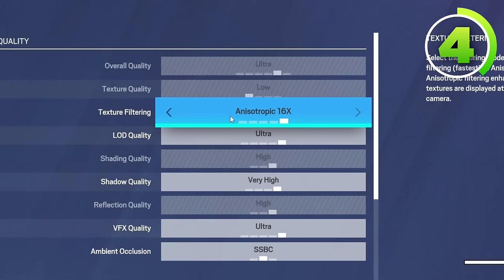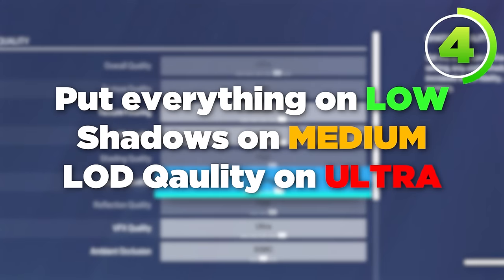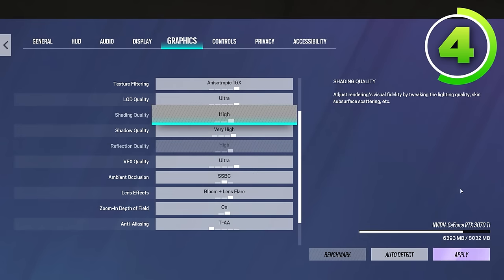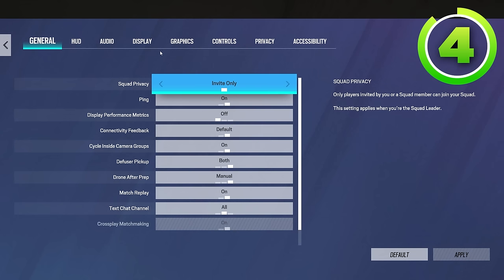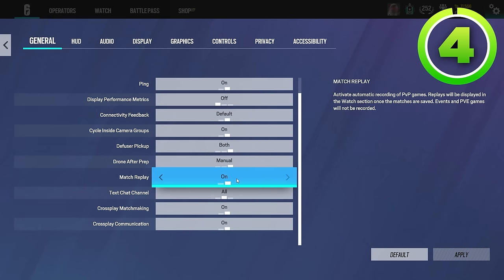Going over graphic settings — I have everything on super high because it looks good for the video, but you actually want the complete opposite: everything on low except for shadows and LOD quality. The lower settings you have, the less hard your graphics card has to work, which means you'll get more frames per second, making it easier to see and therefore easier to aim.